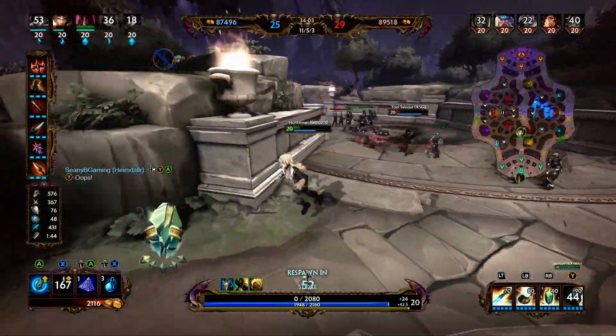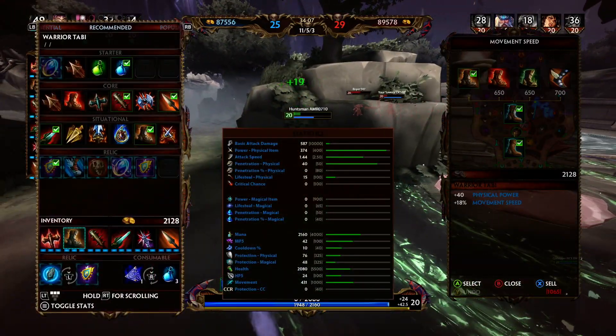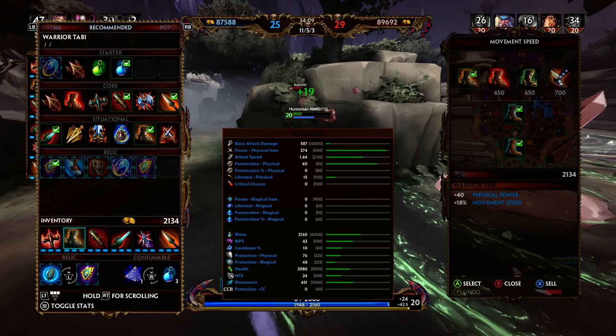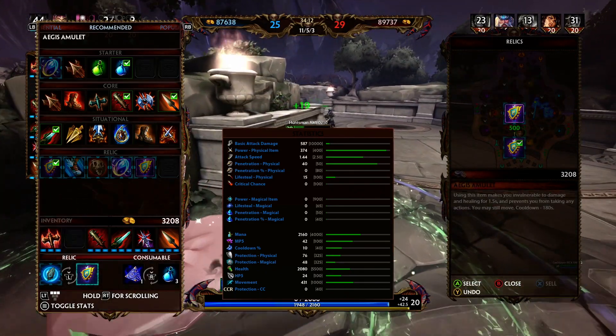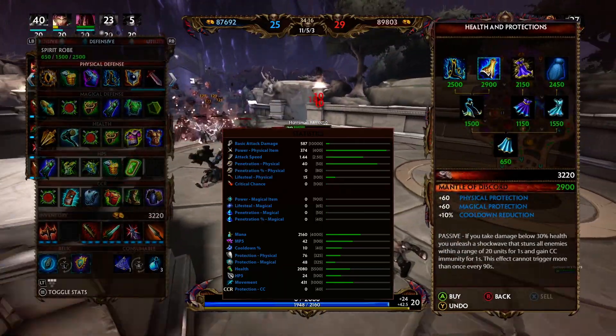That Bologna is super tanky. That Poseidon is fast but squishy. If we could get the Poseidon, then we could potentially get the Bologna and turn that into a pentakill. But I don't think we were getting that Bologna — she was very tanky and melting us faster than we were melting her.